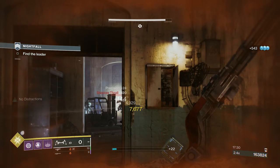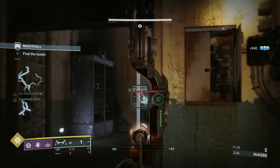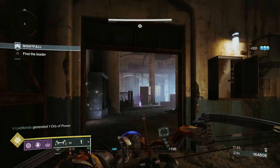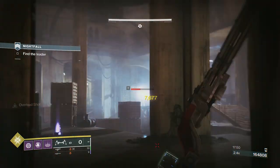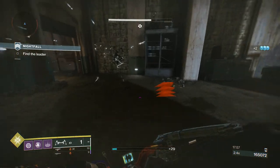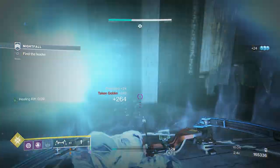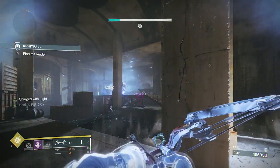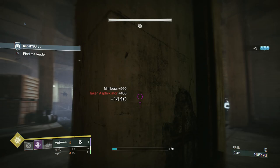In here you've got a wizard — that is the only void-shielded enemy in the whole strike. I chose to go void subclass, and it is the most efficient. I tried arc, void and solar runs. This is the only subclass that repeatedly got to and beat the boss. We've already seen how good the Xenophage is — it will bypass shields and still has that big one-hit bang effect. It's just such a good weapon.